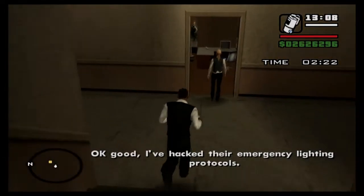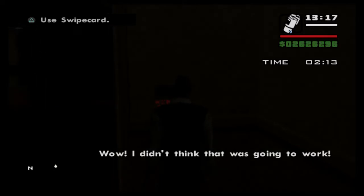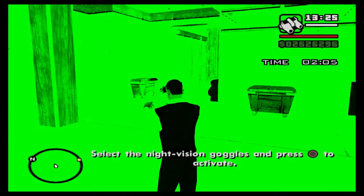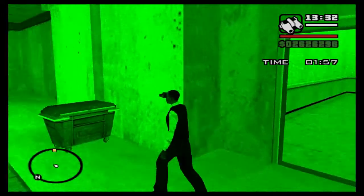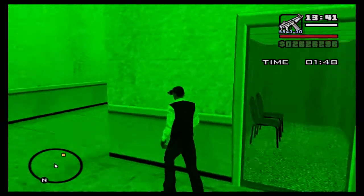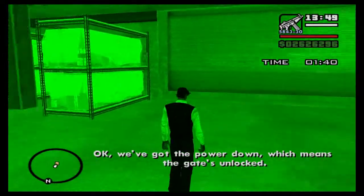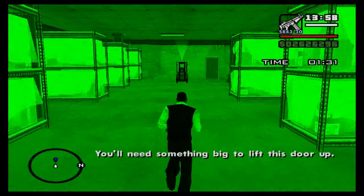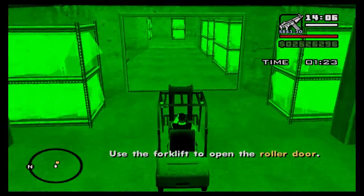It's very dark so we need to use our night vision goggles now - select those and press circle. We need to go down; there's some body armor there, worth remembering that. There are bad guys somewhere around here. We need something big to lift the door, so there's a forklift truck over here which we're going to need. We're up against the timing but you can't sprint.